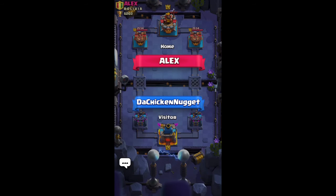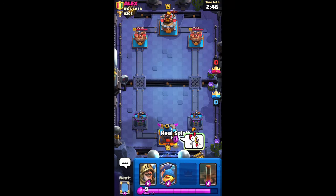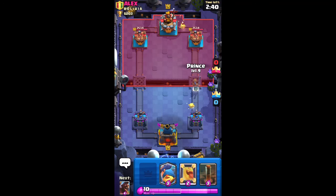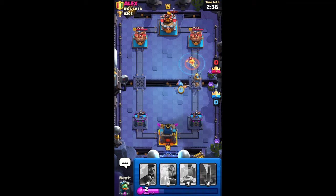We got Prince, Hog Rider, Royal Giant — okay, this is good stuff, I like this. Do we have the same starting hand? I don't know if we do. Should I rush? If he does a Prince then I can pull it back — yes, okay, that's gonna work.